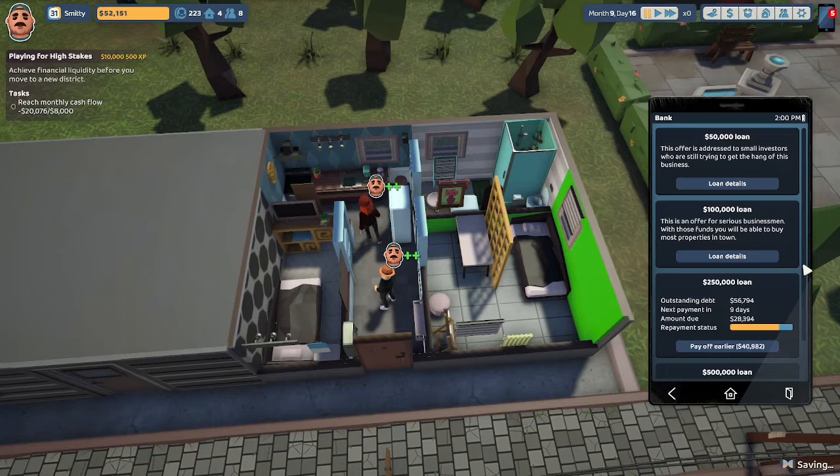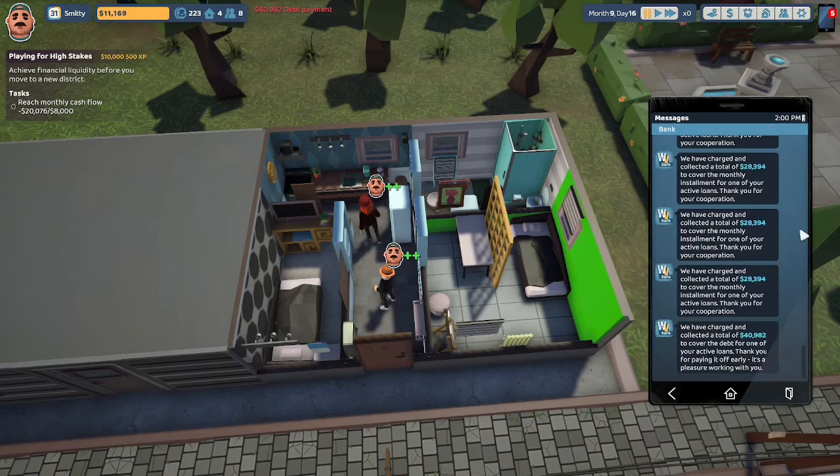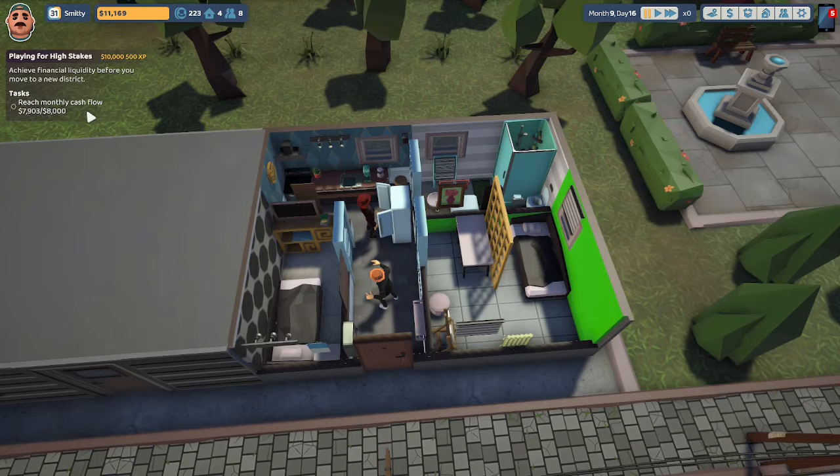We still have a $250,000 bank loan that we have to pay off. We need $40,982 to pay off the bank loan early. We have $52,151 of personal cash — we have more than enough money to pay it off early. Let's do that. 'Are you sure you want to pay $40,982 to pay off the entire bank loan?' Yes, I do. 'We have charged and collected a total of $40,982 to cover the debt. Thank you for paying it off early, it's a pleasure working with you.'